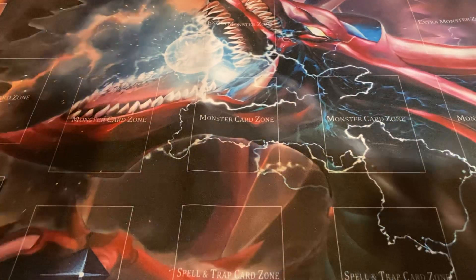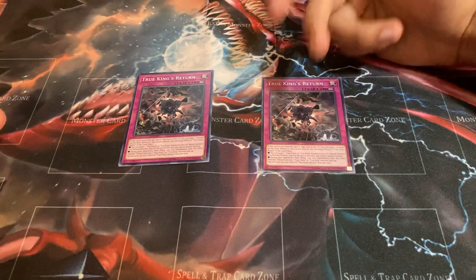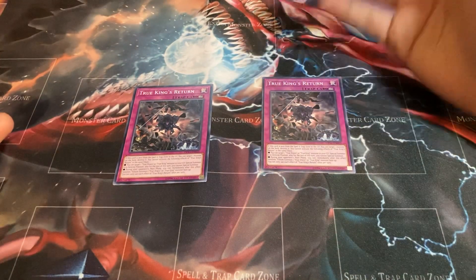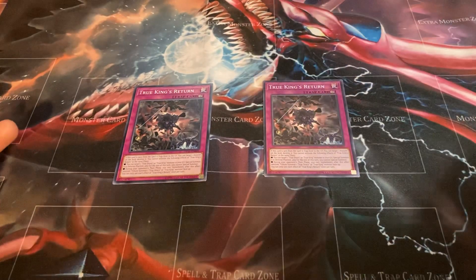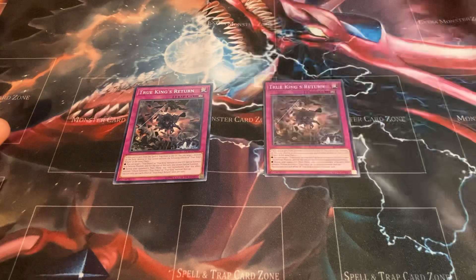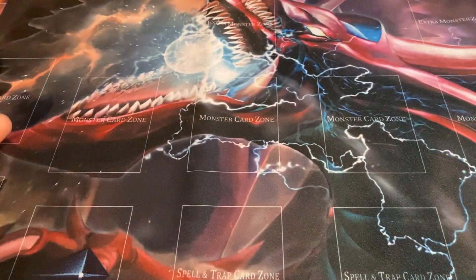I like to play two copies of True King's Return. If this card is sent from the spell and trap zone to the graveyard, you can target a monster on the field and destroy it. You cannot activate the following effects in the same chain: you can target one True Draco or True King monster in your graveyard and special summon it in defense position. That's why I said 99% of your time is going to be tribute summoning — but this card can special summon, which helps with recycling. During your opponent's main phase you can immediately tribute summon one True Draco or True King monster face up. I only run two because I only own two, but I'll be testing three once I get a third copy.